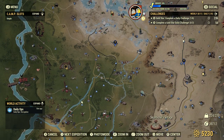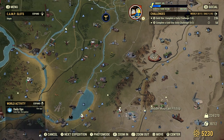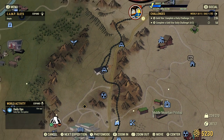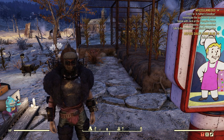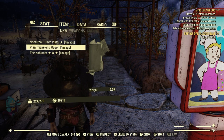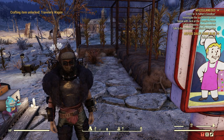Safe and Sound, as we know, is right here at the Middle Mountain Pit Stop — used to be called the Middle Mountain Cabins. Let's take a look at that plan right here — the Traveler's Wagon. Crafting item is unlocked.